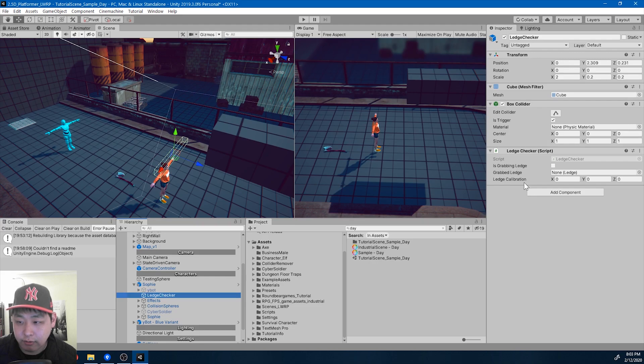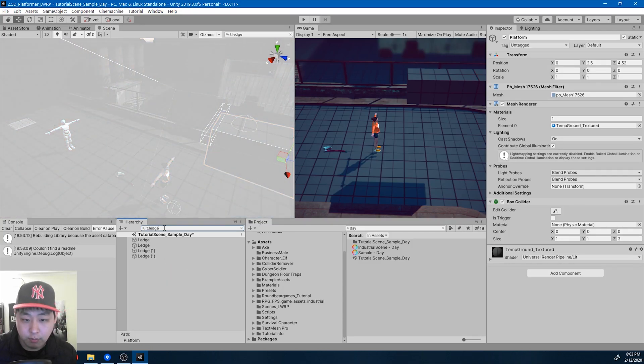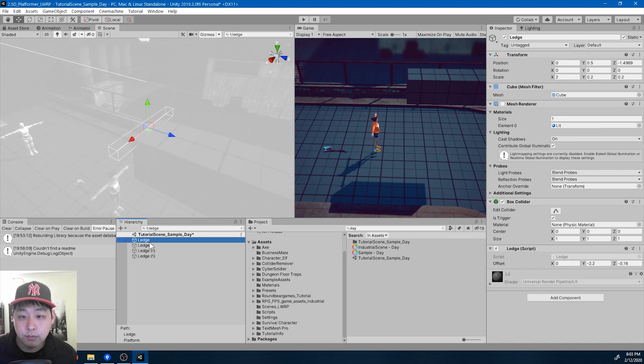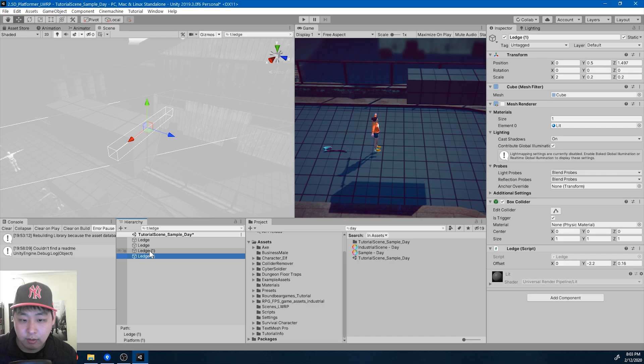I might have to add an extra script to the character, but from this point on we're not gonna need the ledge anymore. So let me get all the ledges — we have four in this scene. I'm gonna delete all of them.